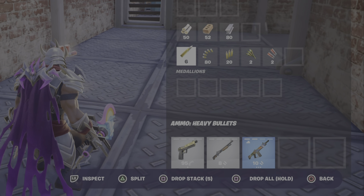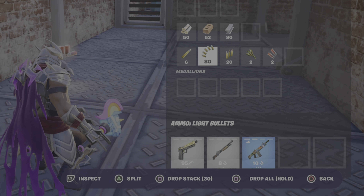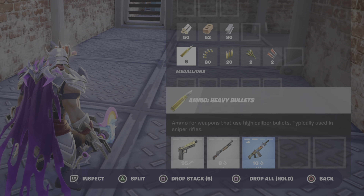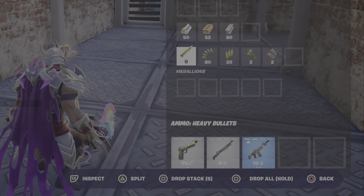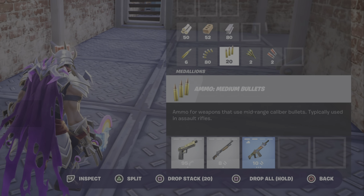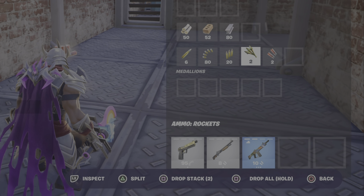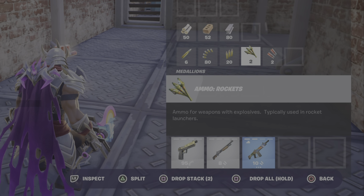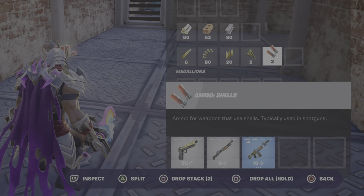You can push upwards on the D-pad to look at your items, and use the L2 button to inspect them. So here are the five types of ammo: push L2 and it says heavy bullets — these are for sniper rifles. Push right on the D-pad, then hold L2 again: light bullets for handguns and SMGs. Over one more with L2: medium bullets for assault rifles. Over once more: rockets for rocket launchers. And lastly, shotgun shells. These are the five different types of ammo you need to pick up.